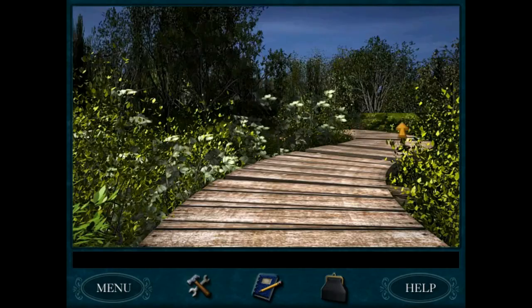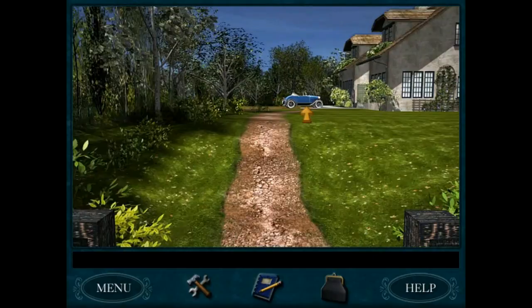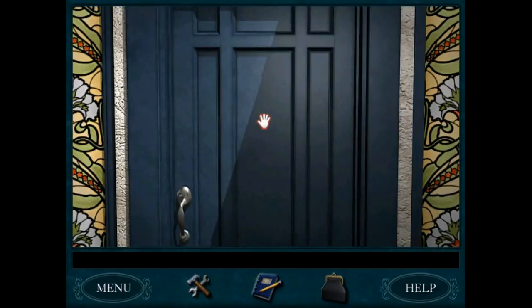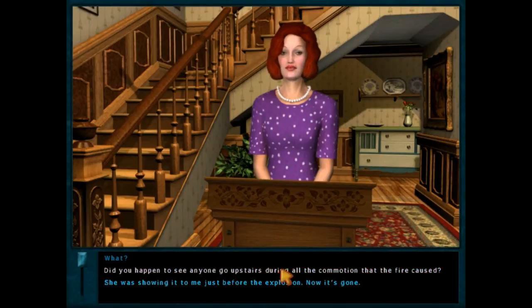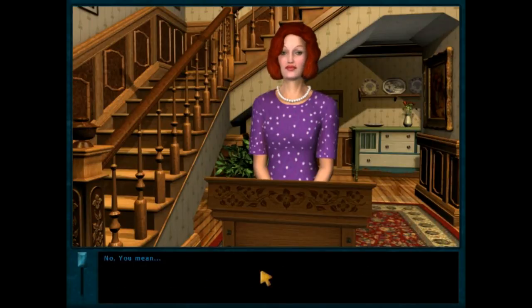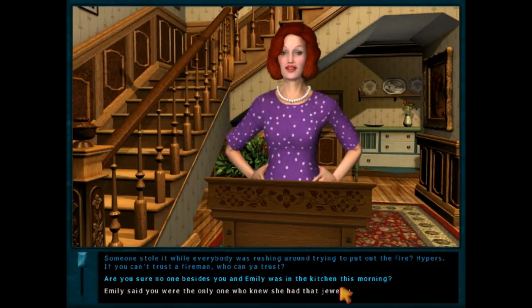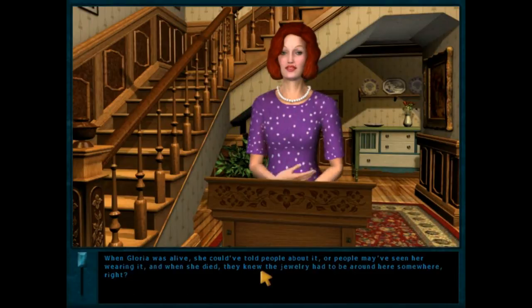I want to go back to the... I'm not sure I'm going the right way here. Yeah, here we are — I want to go inside, we haven't been inside in a while. Hi there. So is Emily all right? Someone stole her mother's jewelry! Did you happen to see anyone go upstairs during all the commotion that the fire caused? No — you mean someone stole it while everybody was rushing around trying to put out the fire?